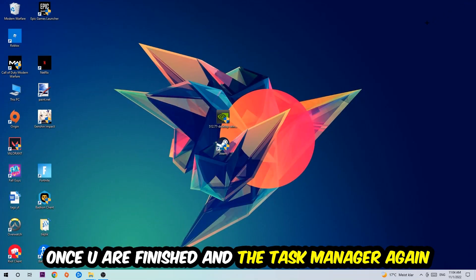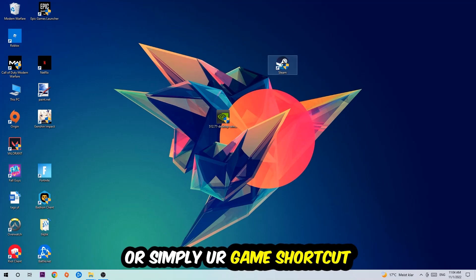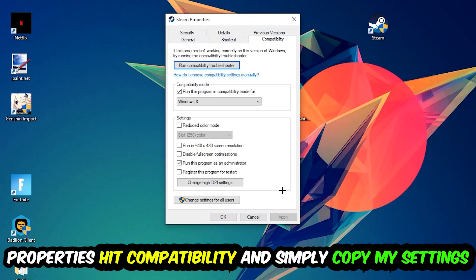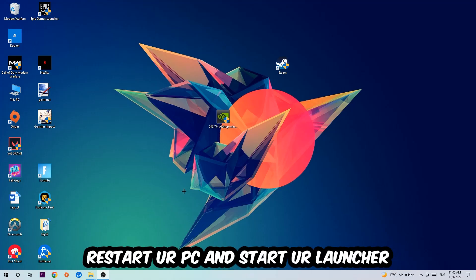Next, take your game shortcut or launcher shortcut from your desktop, right-click it, and go to Properties. Hit Compatibility and copy these settings: enable 'Run this program in compatibility mode' and select Windows 8, disable 'Disable full-screen optimizations', and enable 'Run this program as an administrator'. Hit Apply and OK. I'd personally recommend restarting your PC afterwards, and once it restores you should see a small symbol on your shortcut.